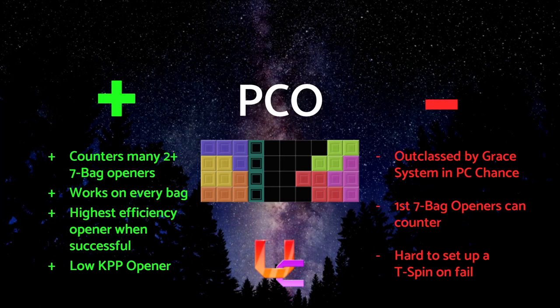PCO also isn't as effective if your opponent chooses to perform a first 7-bag opener, and they can counter straight after. If PCO fails, it's very hard to recover and leaves you with almost no opener to start off the match, which is going to be a rough start for people who use it. Overall, PCO is really good in those circumstances where you are able to get a perfect clear.